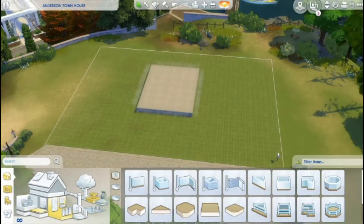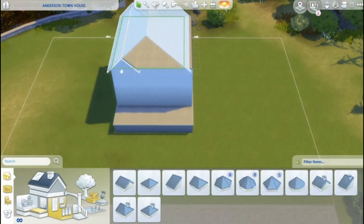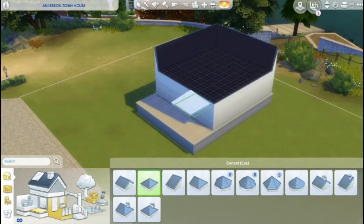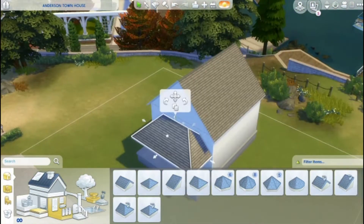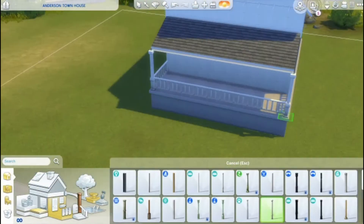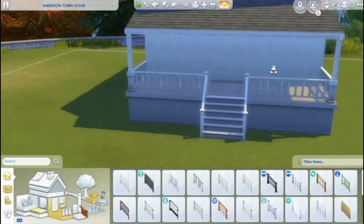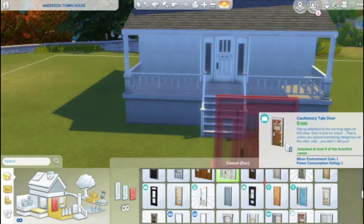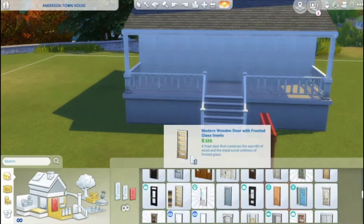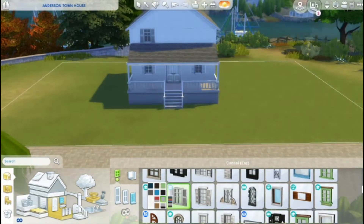Hey guys and welcome to my channel! Today I am doing a townhouse that was actually a request from another simmer. They asked for this house for something they needed, and I'm not going to go into detail on that because they asked me not to. I was a little confused about what I was doing at first — they gave me the name of the house, I think it was the Anderson's Townhouse — that's what I named it in the gallery.